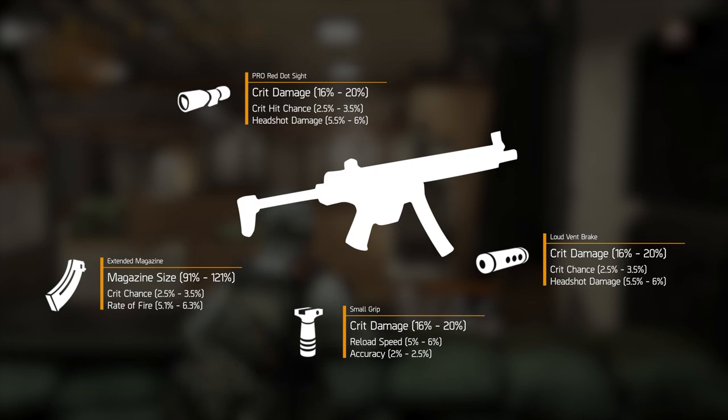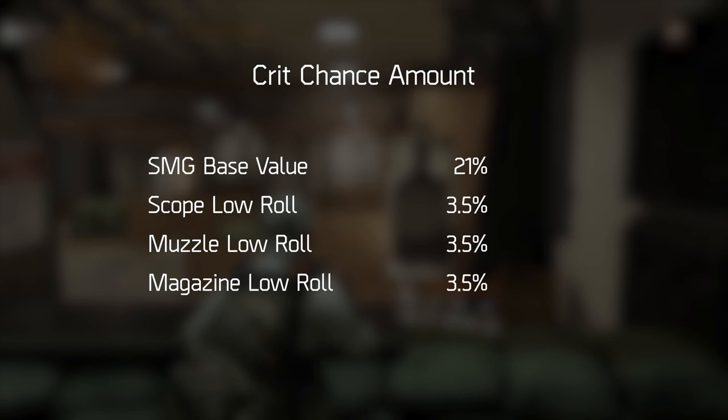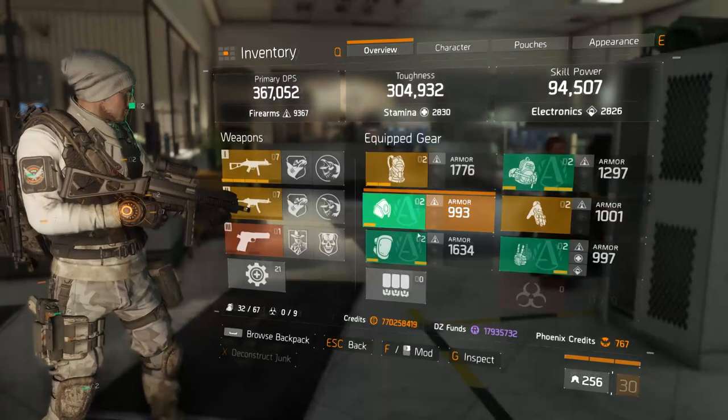Now you might be looking at your character and think, 'This doesn't seem quite right — where is all my crit chance?' You've got 21% from the SMG, and then 3.5% from the scope, the muzzle, and the magazine. But together that still only accounts for around 31%. We need a lot more crit chance to make these SMGs work. But don't worry — we're just not going to get it from the weapon mods. We're going to get it from our gear.